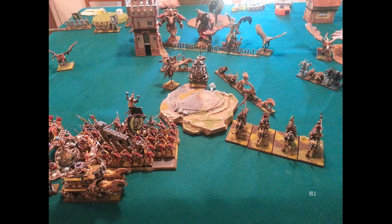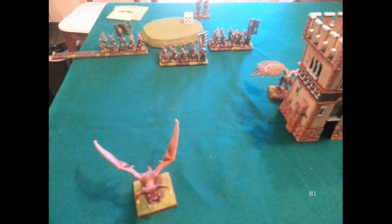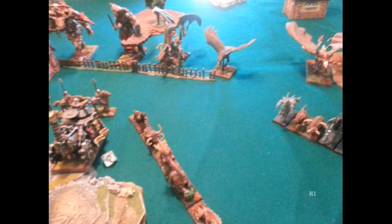High elf turn one: he's overwhelming my right flank. Right to left he's got the dragon mage, an eagle, his level four mage on a moon dragon, and the two frost heart phoenixes. He's got a unit of fast cav; the one that fled is all the way back near the steam tank. Another unit is blocking my demigriffs and another is in reserve on the right. On the left his noble on a griffin is hiding behind the building, his other eagle is up front, and fast cav are way back.